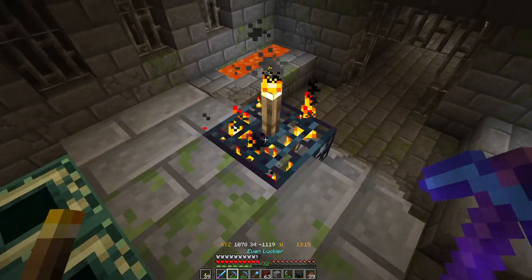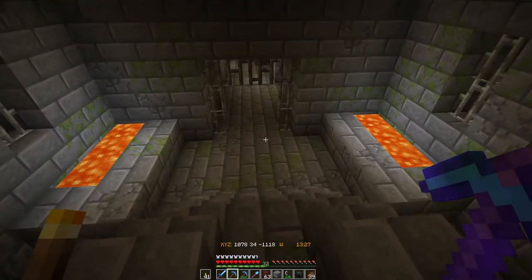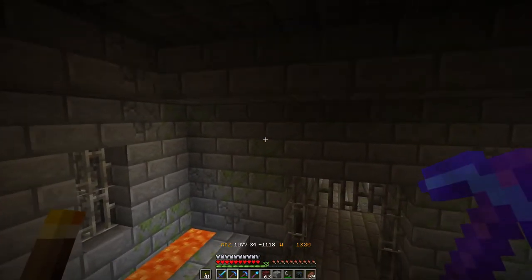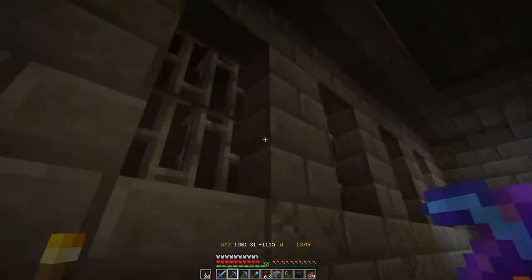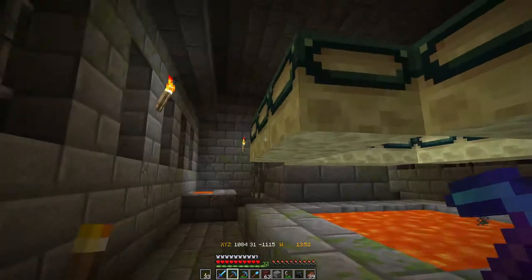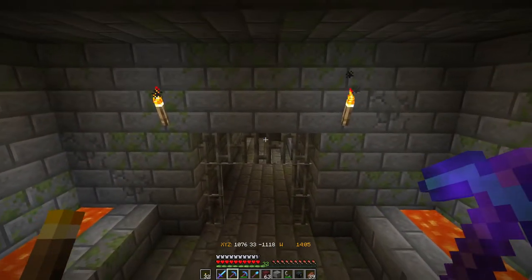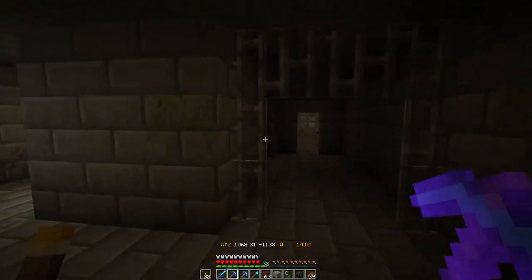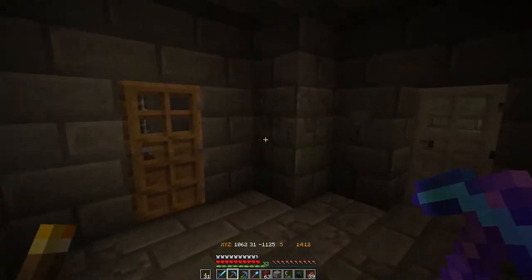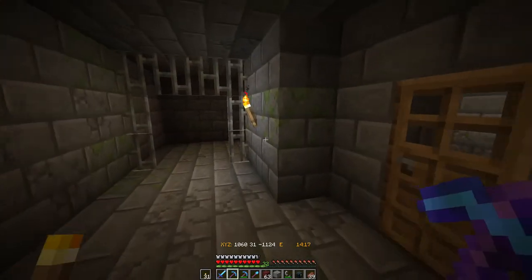I'm going to take out this spawner because I don't want it. I was not expecting to find the portal room just like that — that is crazy. Let's light this up. I'm also going to find an area for that nether portal and bring it down here so we don't have to go all the way to the top. I honestly wasn't expecting to find this straight away.